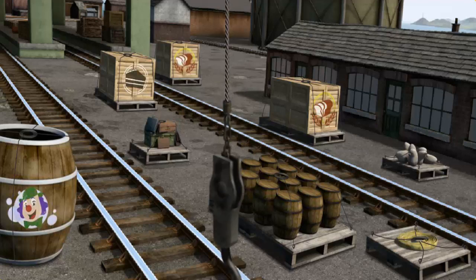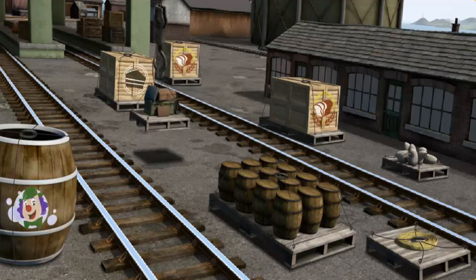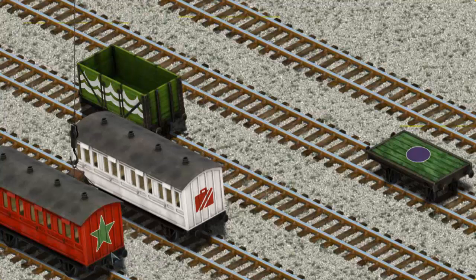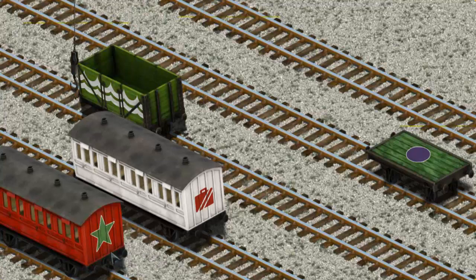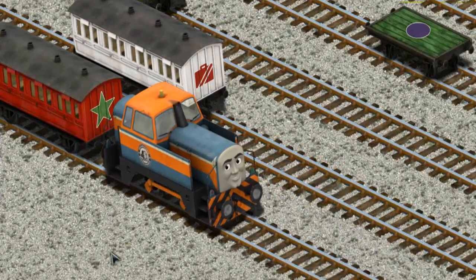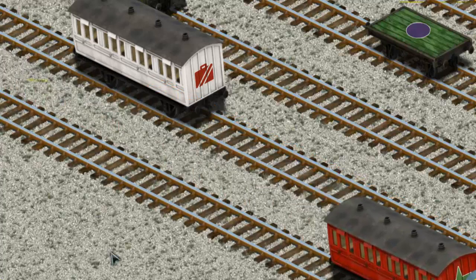Help Cranky find the luggage. There you go. Let's lift and load. Now the cargo must be loaded. Show Cranky where the red coach with a green star is. You found it!